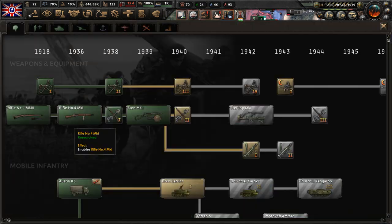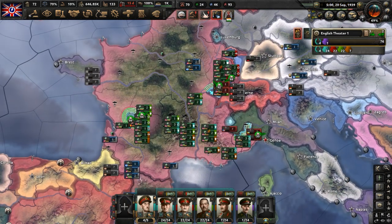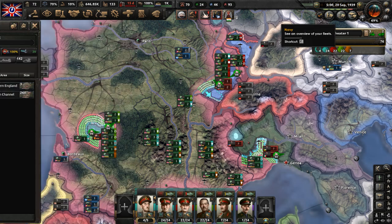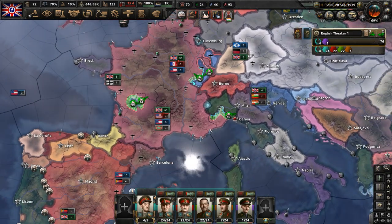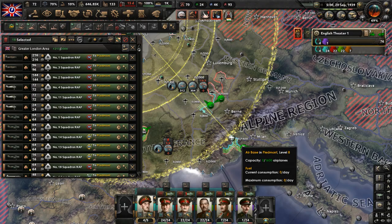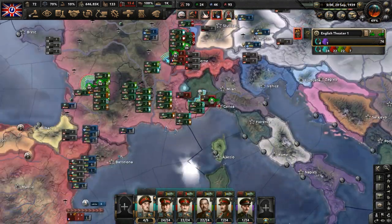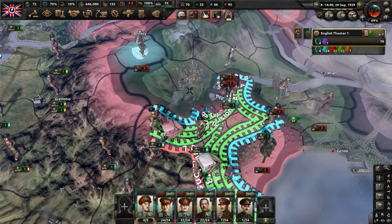We have some research slots available, so let's start researching improved infantry equipment. It is 1939. As England, we have a massive army, massive navy, and massive air force. Let's use our air force — take them down to the Alpine region and smash apart the defenses of Piedmont-Sardinia. If we defeat Piedmont-Sardinia, we're basically going to be done in Europe.